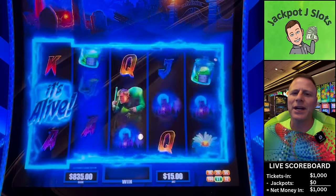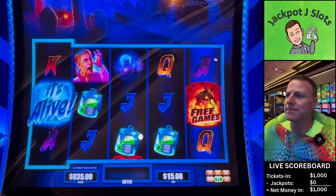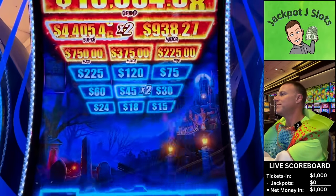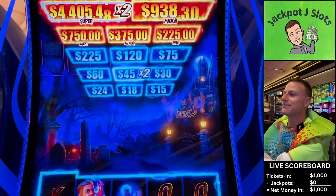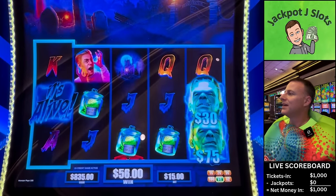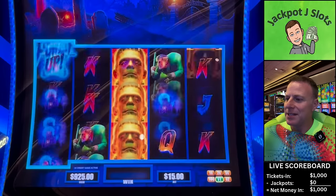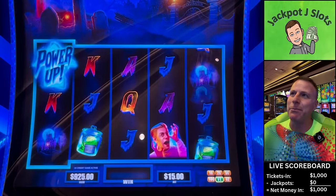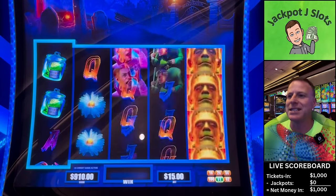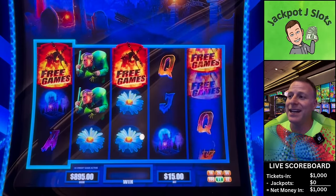Come on, lots of heads! Now those heads are wild, but what we really want is to see the two magic words: 'It's Alive.' And then we'll go up on top. It's a tricky game to get a jackpot on — we have had them — but it's just fun when it says 'It's Alive.' Power Up is just going to multiply some of those numbers up there, but it doesn't matter until we get 'It's Alive.' Free games would be nice too.